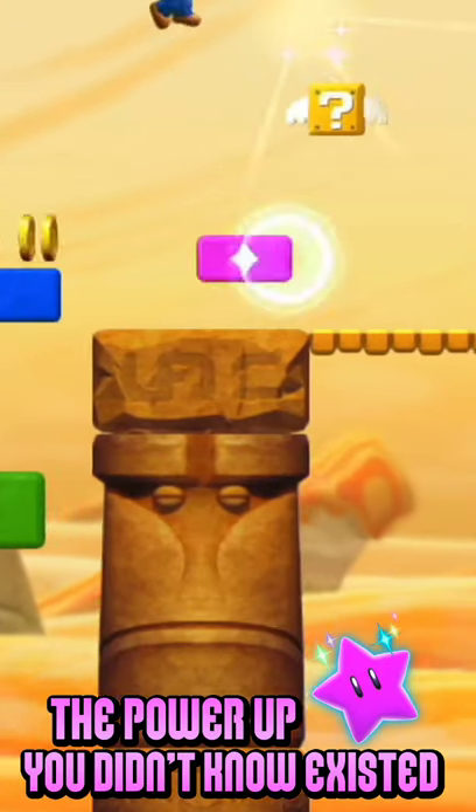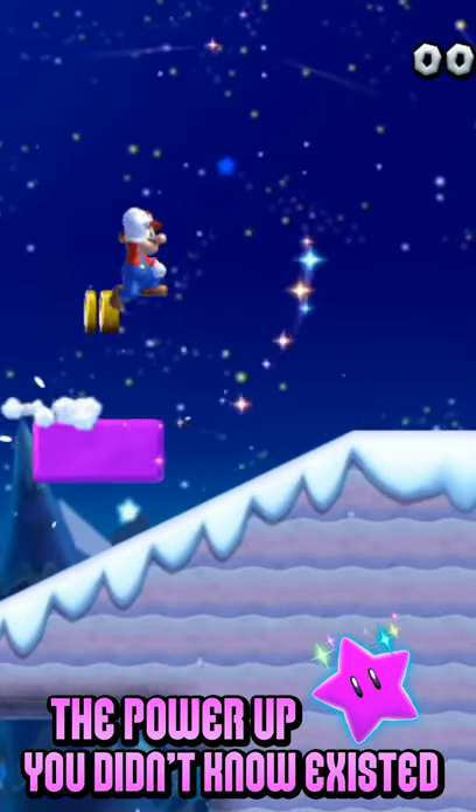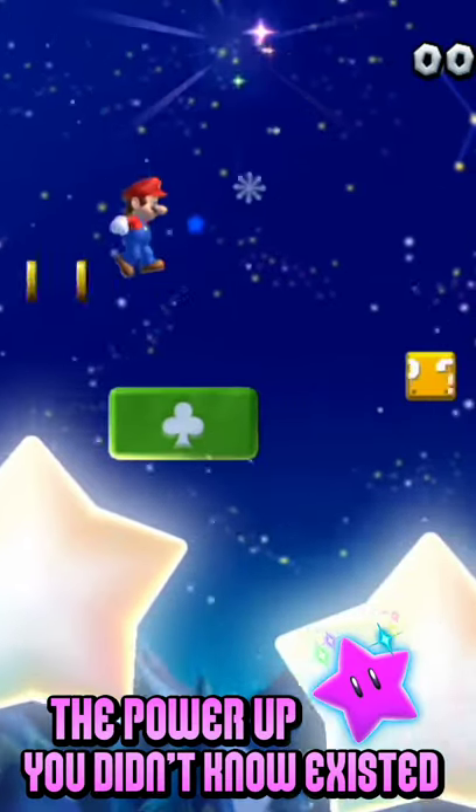New Super Mario Bros. U has a mode called Boost Mode, where another player would create platforms on the gamepad. They could also stun enemies and interact with the environment to help Mario clear a level.